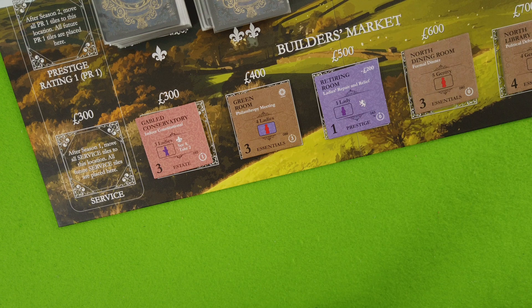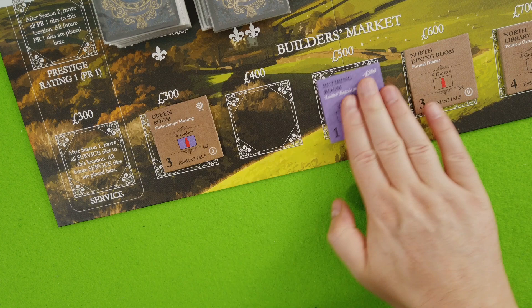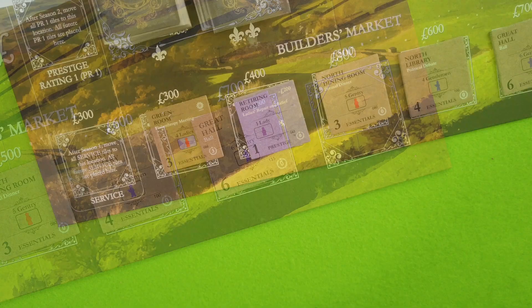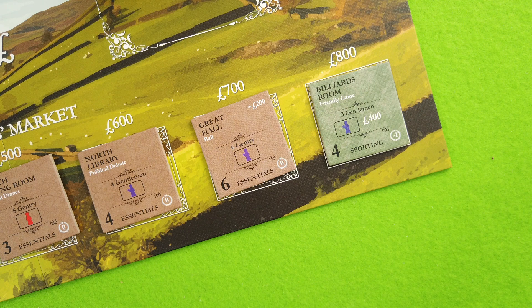We flip the brushing room to give one extra victory point, tying with the Fairfax family. Now we go to buy from the builder's market — we have 500 pounds. We could go for the Gable Conservatory for some indoor constitutional: three points on one side and four late via a hybrid tile that keeps changing. We spend 300 quid on the Gable Conservatory, giving us one more point — now we're ahead. Unless a monument comes out, but everything slides down and a new tile comes out: the billiards room, 800 quid for some sporting.